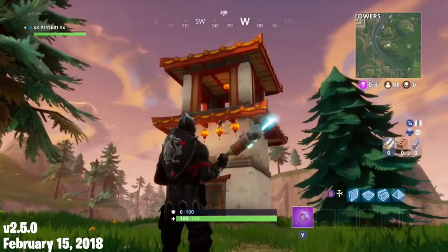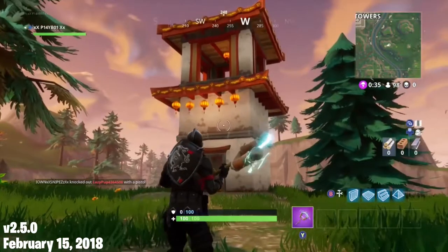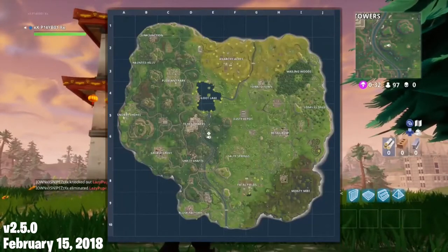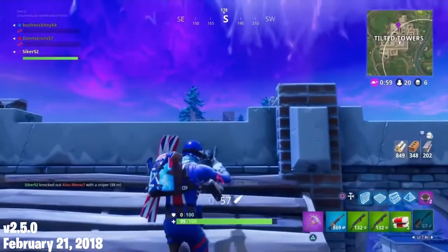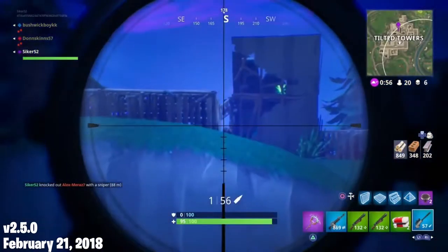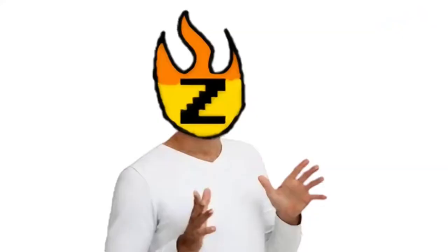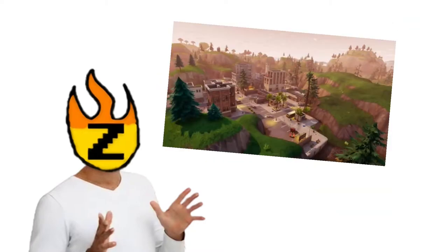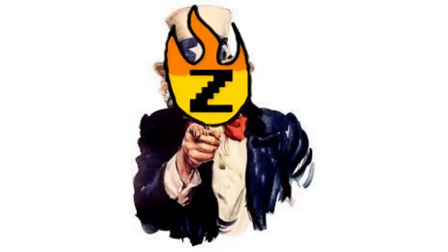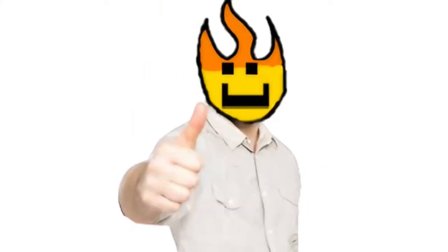There were also shrines added around the map for Chinese New Year, each containing three chests — similar to the Christmas trees. The last day of the season was February 21st, 2018, making the entirety of Season 2 last for 69 days. So that was Season 2 — definitely a massive improvement from Season 1. It introduced the battle pass, had a bunch of fun and useful items, big map changes, and fixed issues from previous seasons. Let me know your opinions about the season in the comments below.